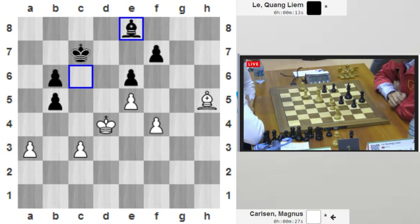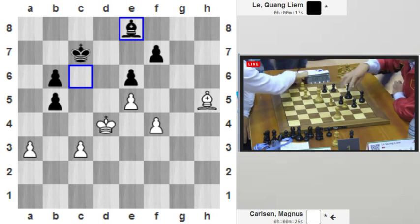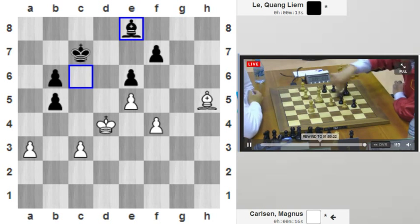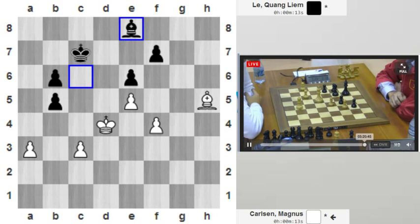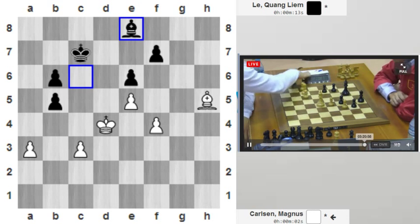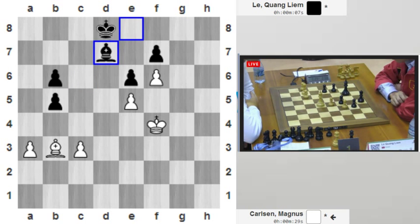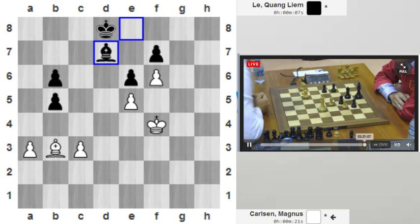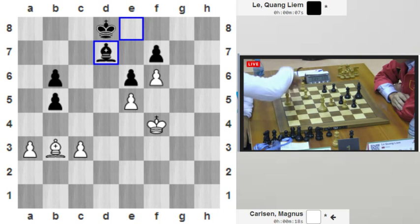Pawn to f6. I still don't really see how he can break through, because exchanging bishops won't help. The only way is to bring the king to g7 — will he have time? The black king is also coming to d5 to attack the e5 pawn, so he's covering the d5 square with his bishop and now the king is going to the kingside. What a gifted player Magnus Carlsen is. Le Quang Liem is closing the door with his own king, bringing it back to f8.